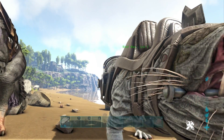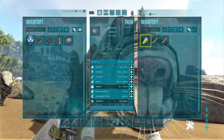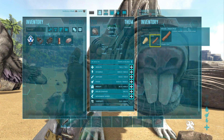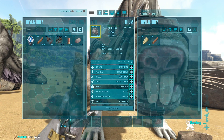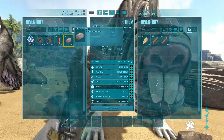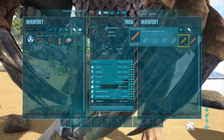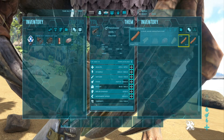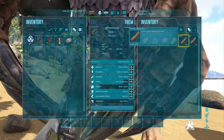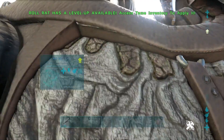Both dinos gathered wood from a single tree. The Roll Rat managed to get 148 wood and 29 thatch — and importantly, the Roll Rat reduces wood weight in its inventory by 5 times, so a stack of 100 only weighs 10. The Therizinosaurus gathered 124 wood and 29 thatch but doesn't reduce wood weight, which is a downside. Surprisingly the Roll Rat gathered slightly more wood than the Therizino in this test.